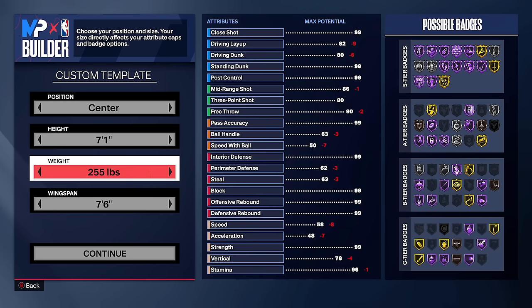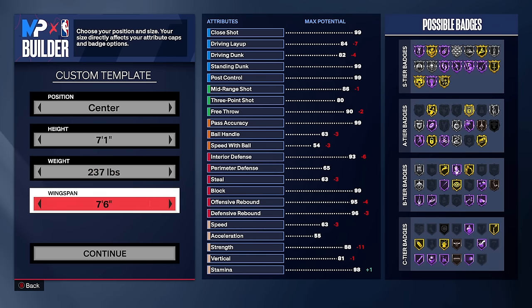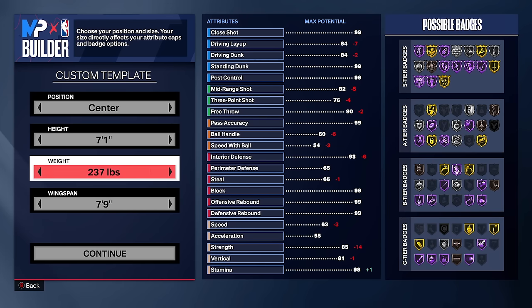Taller center builds in the game already set bigger screens and get better box outs than smaller centers due to their height, regardless of strength. So I'm only going 84 strength on this build. Some of you might think that's crazy, but you're going to see how much more versatile this center gets when you realize you don't need 90 or 99 strength on taller center builds — that's just wasting attributes.